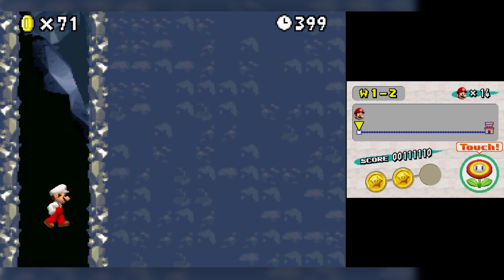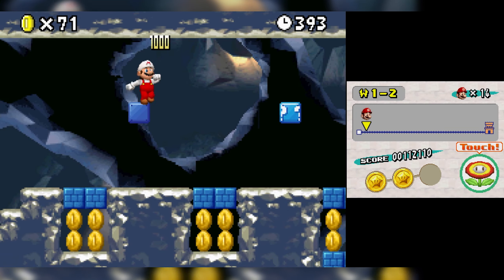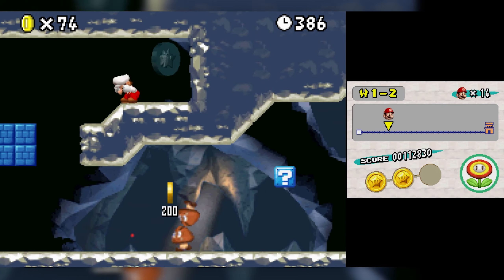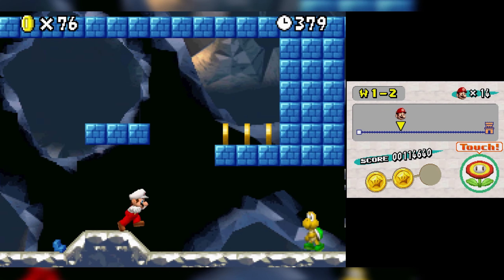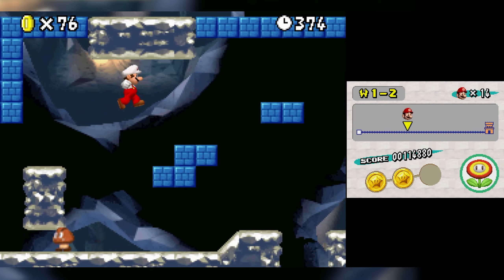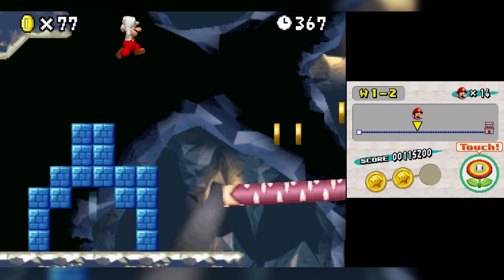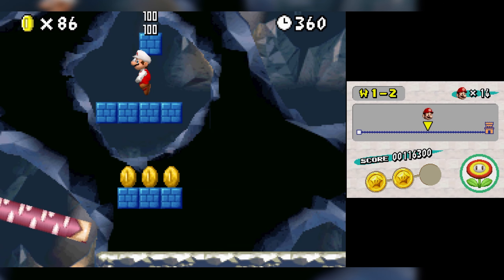We're going back into level 1-2 because I missed a star coin. Like most 2D Nintendo platformers after Super Mario World, there are secret exits in this game, and level 1-2 has one. The number one trick everyone learns from Mario 1 about level 1-2 is that you can go above the ceiling — we're going to do it the next time we see one of those teeter-totter platforms.